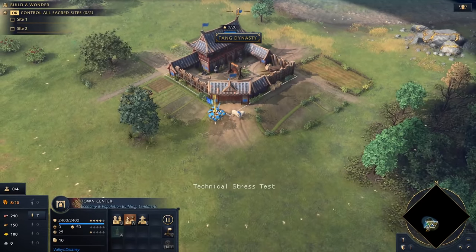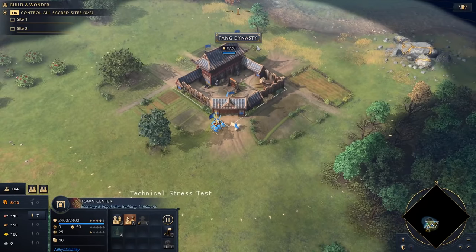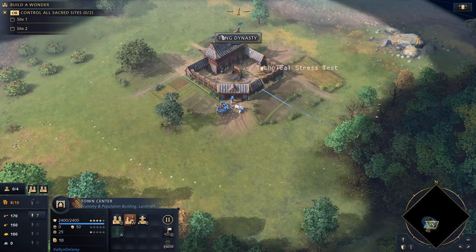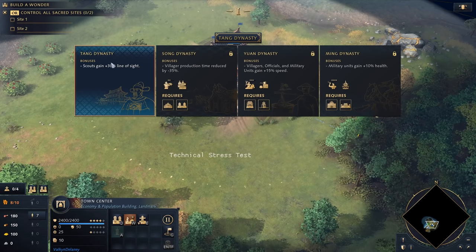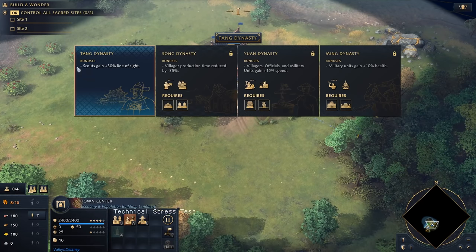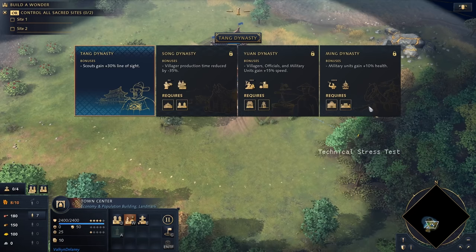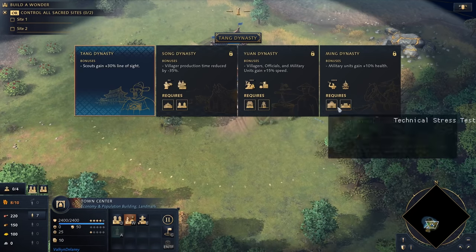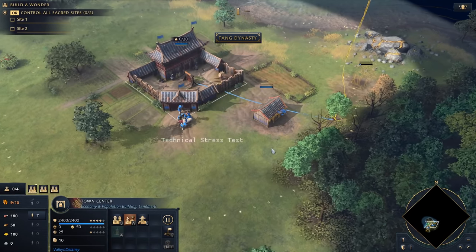We're starting in the very early pre-feudal age. One correction: the Chinese don't have the feudal or imperial age — they have dynasties. We're starting in the Tang Dynasty right now, which gives us a bonus right away: scouts gain 30 line of sight. We continue towards the other dynasties and get bonuses by building both landmarks for each era. As always, we're starting our little village construction.